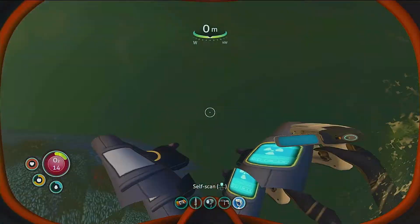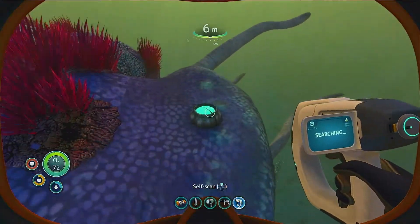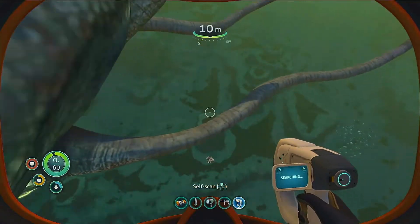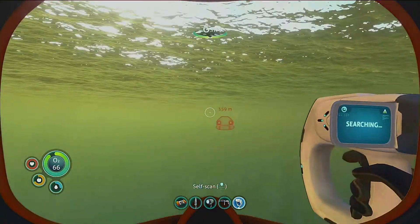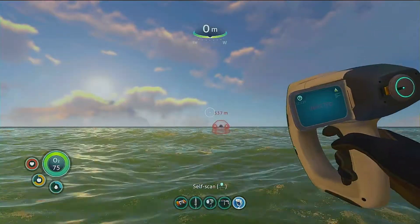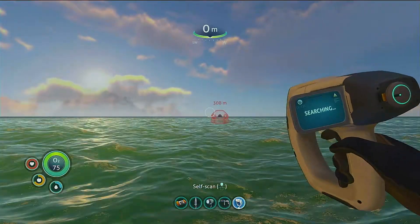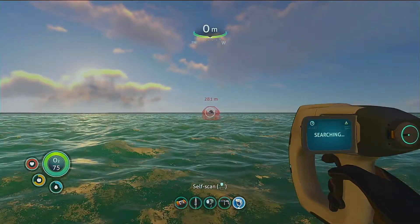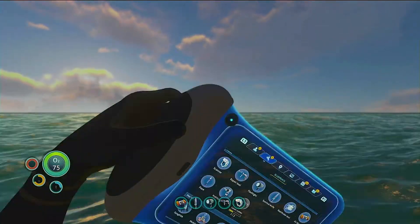What was the 30 second warning? The reefback dropped more copper — alright, that's useful. Self scan — still infected. So I'm going to get back, build the Seaglide. I may also build a vehicle bay.